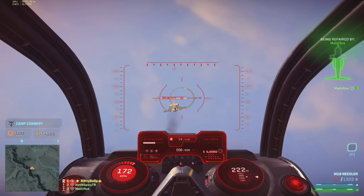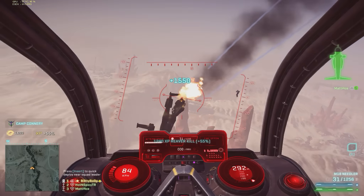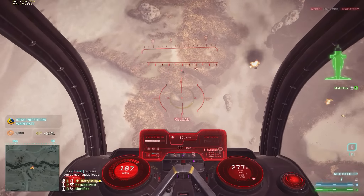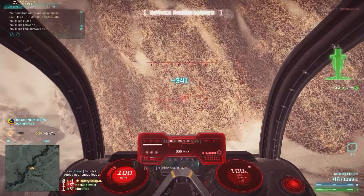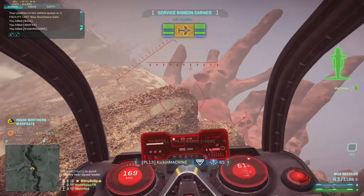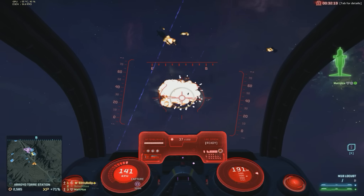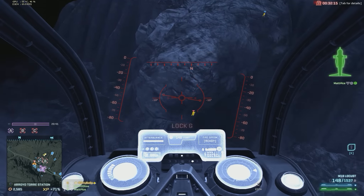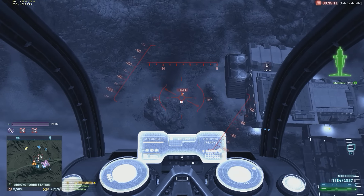It can be sometimes very tricky — sometimes it's really hard to hit them, sometimes it's not. It kind of depends on the angle, the speed you have, and the situation surrounding it. The hardest situation I found is when you shoot them from directly above. This is also the most risky situation since most light assaults nowadays have C4. I've been able to kill a few ESFs using C4 in midair, and I've also been killed once or twice that way myself.